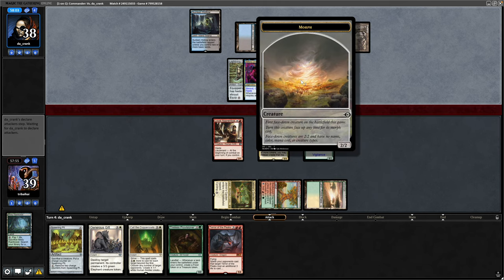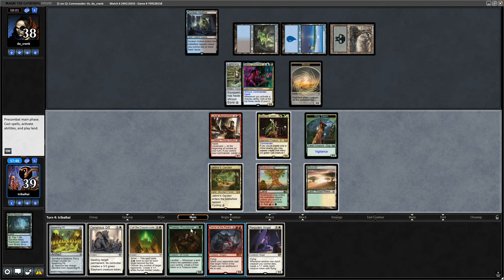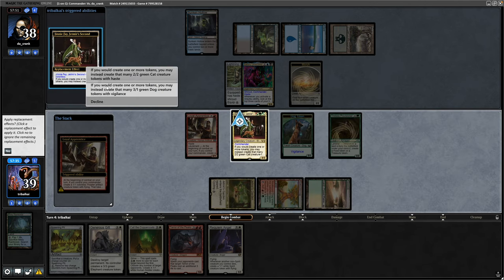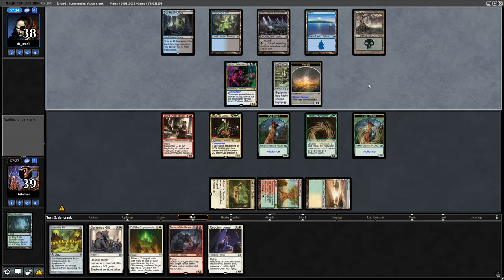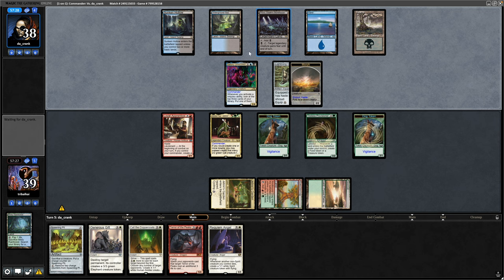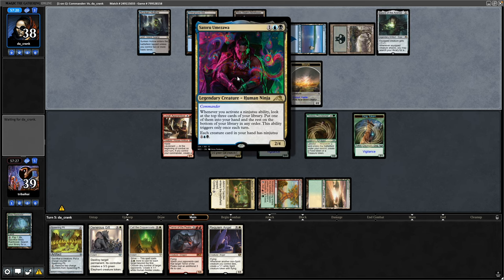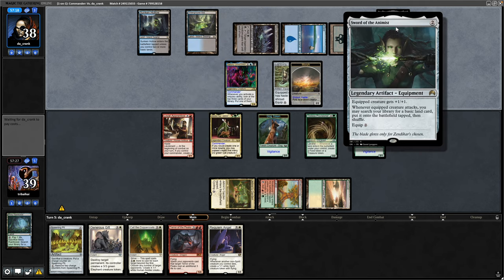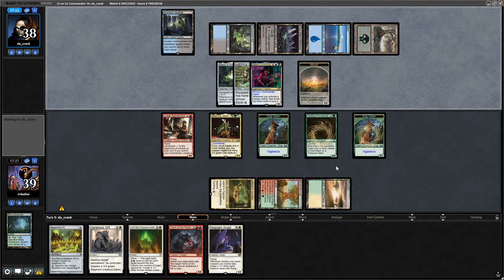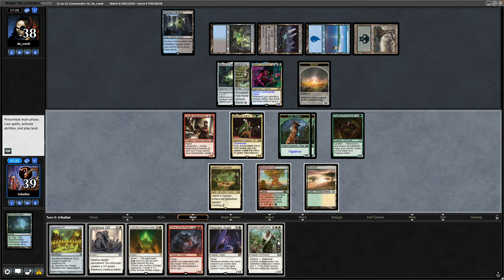They do have the fourth mana for their commander now, and morphing in a creature - that's curious. Okay, Requiem Angel. I think we're just setting up here. Let's go for the Tireless Provisioner and hopefully start getting into lands. Going to make a dog again. The Dimir player is getting into more lands than us, which is unusual. They can give a legendary creature fear to get their commander through, but they'll have to bounce it back to hand and can't activate Ninjutsu either. Instead they play the Sword of the Animist, bumping up to a 3/5. We can double block if they swing in - they'd lose their commander - so they decide against that.